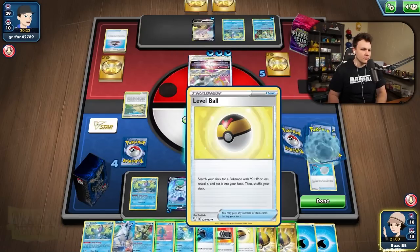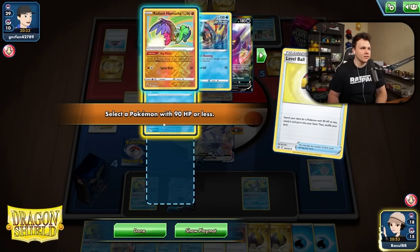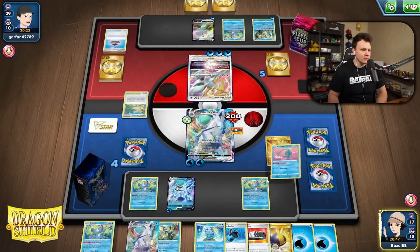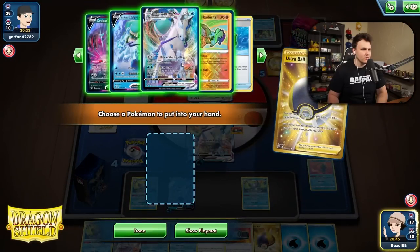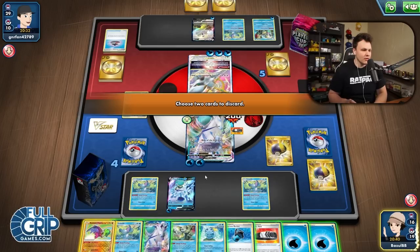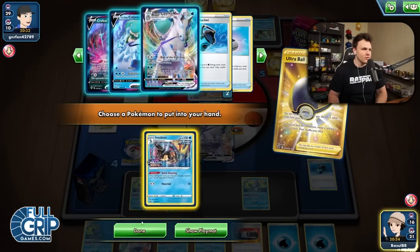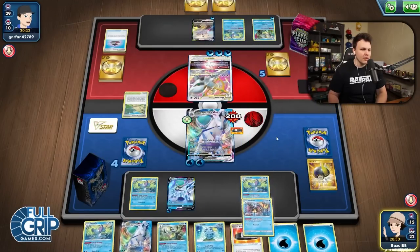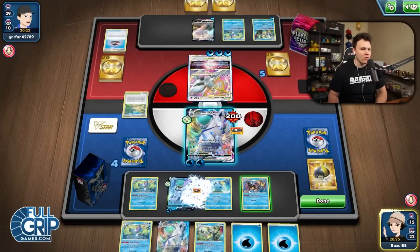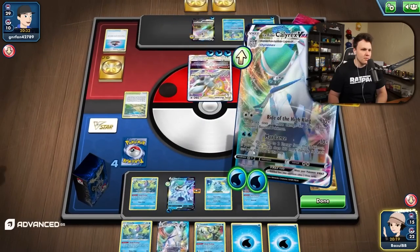I should grab a Quick Ball. Grab Basculin with Ultra Ball, discard those two, grab Hawlucha. Ultra Ball away Hawlucha and this Bucket — the Bucket isn't very good anymore. Grab the Quick Shooting. We just want to play around Roxanne heavily. Having Ultra Balls in the deck with Melanie isn't terrible, but it's also just not great.